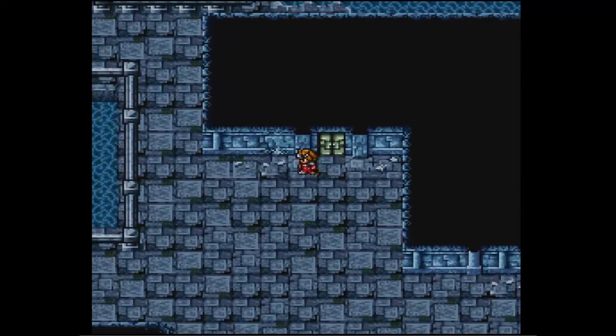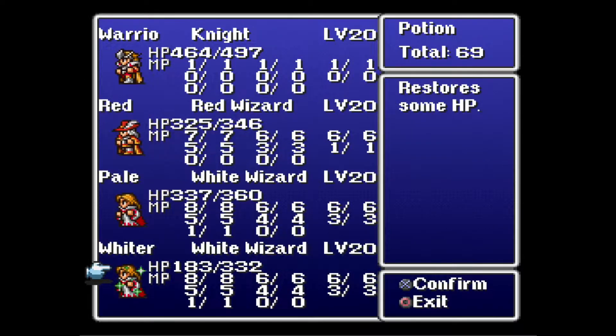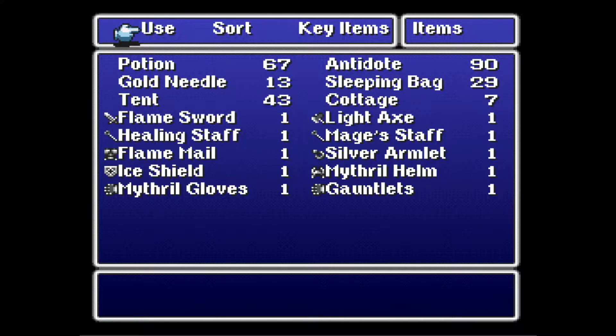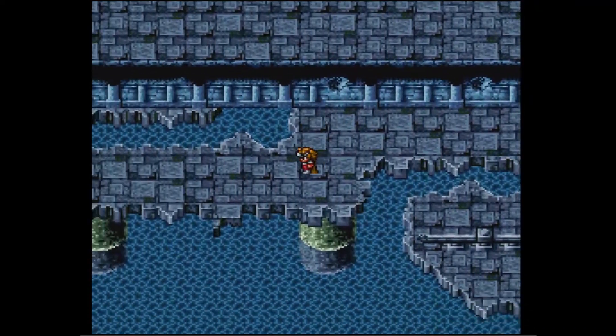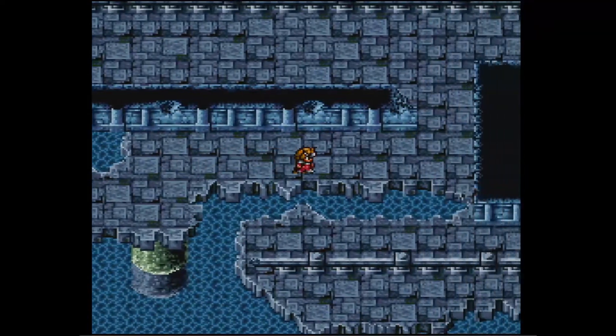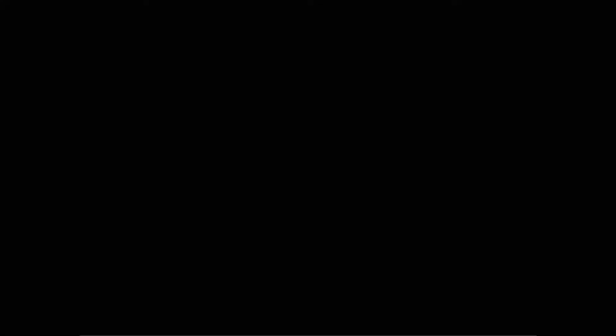New enemies! Water Naga has no magic like Bolt 2 and Bind — learned that. This floor is big and messy, and I have so much editing to do in this episode. The sea scorpions can poison, just so you know. As if there wasn't enough to hate about this place.